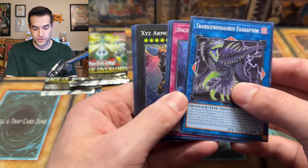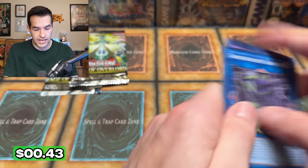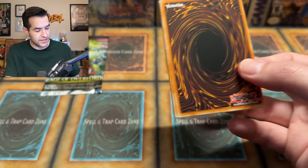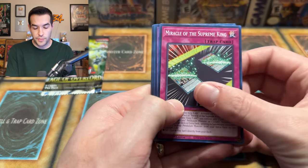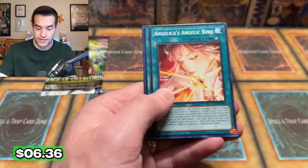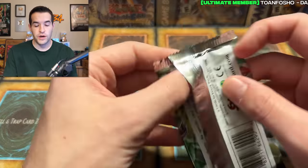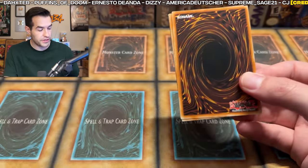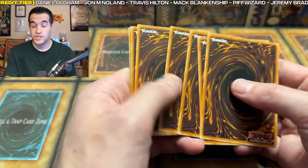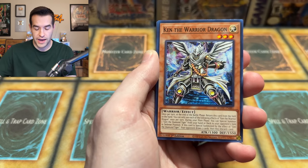Maybe we can grab a 25th so you guys can win it at the last second. Five packs left. Either way, you're getting some pretty nice cards — you got the anti-Zeus, nicknamed Fire Recovery, and some nice secret rares besides the TG card. We have TG Glaive Blaster — hopefully you're a TG fan because that is two copies. Gaia Prominence. Ken, Transcinosaurus. Two more packs, two more chances at a 25th anniversary — come on, guys. Send me some luck in the comments!